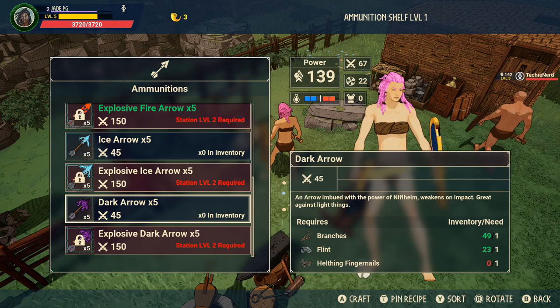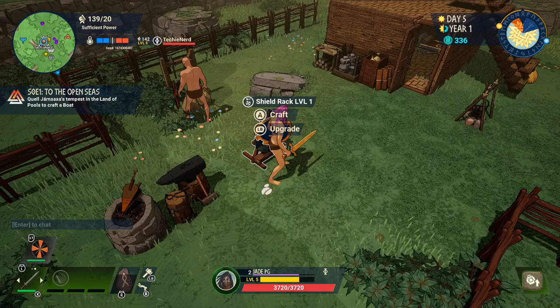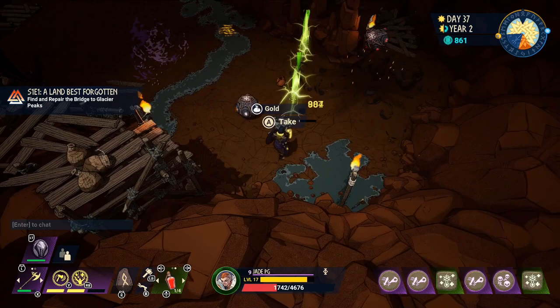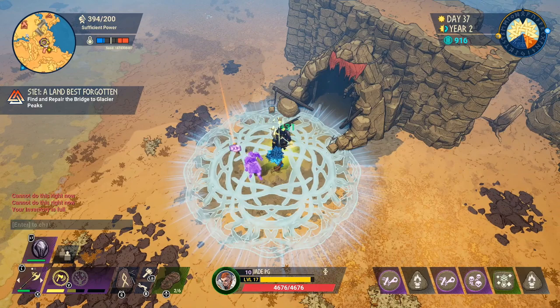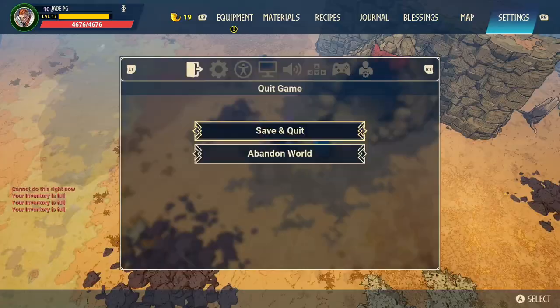Just like you research enemies, make sure you research resources. Use the journal and work out where stuff is. Gold is one of the most requested resources and you pretty much get this in hideouts and underpasses — keep track of what enemies drop also. Spend your souls on runes early on to really help you out, but eventually you'll get loads and probably have to destroy a couple to fit into your 30 inventory slots.